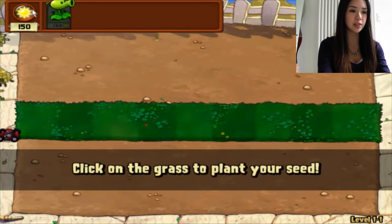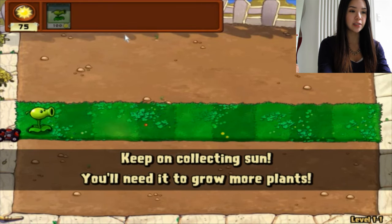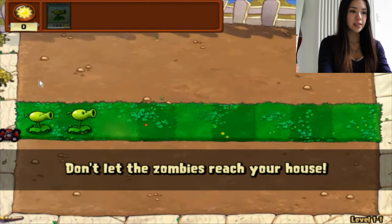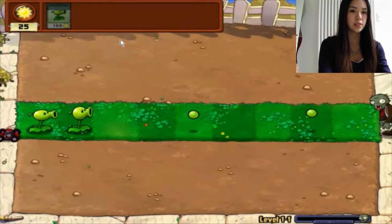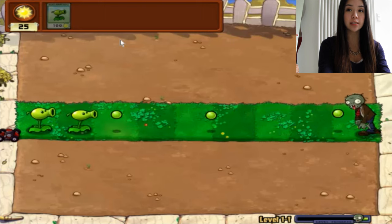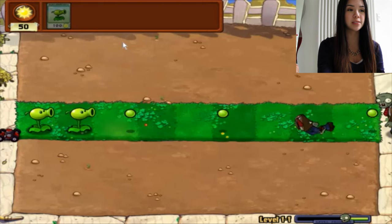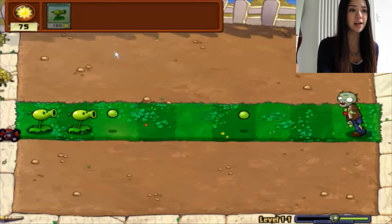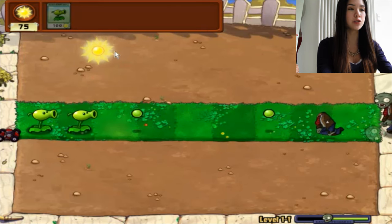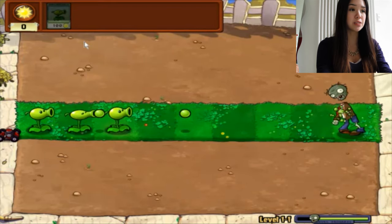Click on a seed, click on the grass — nicely done. Keep on collecting sun, you'll need it to grow more plants. My second plan — don't let the Zombies reach your house. The purpose of this game is to not let the Zombies eat up your plants and then reach your house. You have these Peashooters to attack the Zombies, and you have to buy them with energy which comes from the sun. And then later on you'll get many more flower types and stuff.